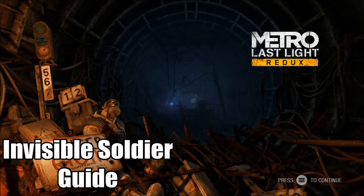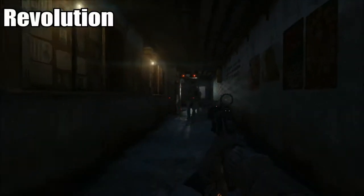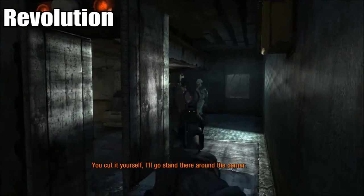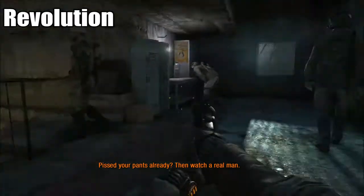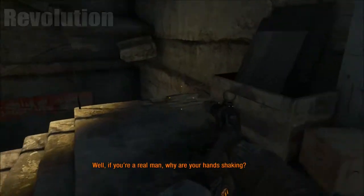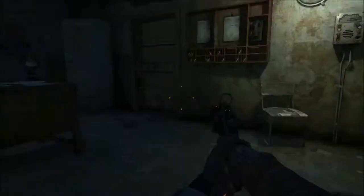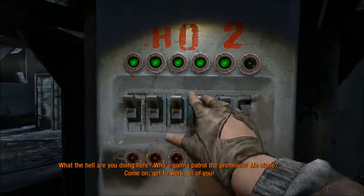Hey, how's it going everyone? This is DistraughtAround, and we're doing a guide for the Invisible Soldier achievement in Metro Last Light Redux — more invisibility, more sneaking around, more not killing people. This is the level Revolution. It's a pretty long one, probably the size of two levels combined, so hunker down, pull up your Mountain Dew, get some popcorn — it's gonna be a long guide.